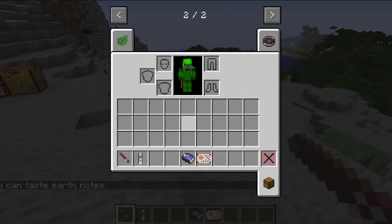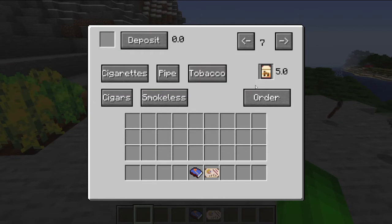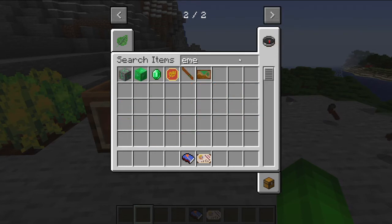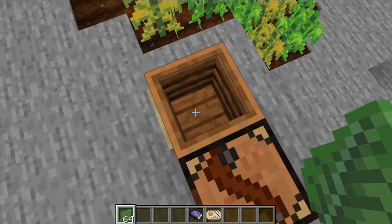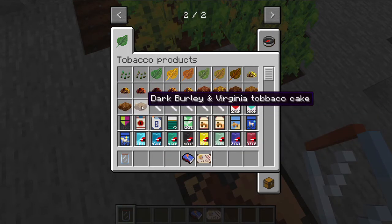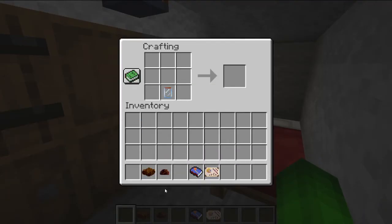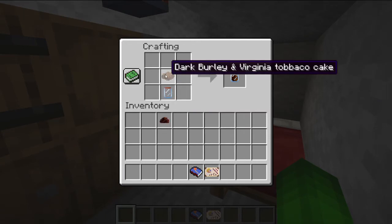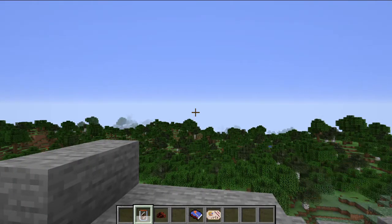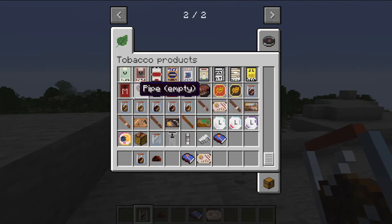Cigar smoke — you don't actually inhale it, you just kind of taste it. You can taste earthy notes. I still haven't been able to figure out how you deposit stuff here or what you deposit. It may be emeralds. The leaves cannot be put into the compost bin, just BTW. You have a glass jar right here and your cake right here, and I think you may just be able to put it in here like so. In order to fill this glass jar with your dark barley tobacco cake, you've unlocked a new recipe — you actually get a notification saying that you learned how to do something. I'm in creative mode, so this stuff isn't running out like it should.